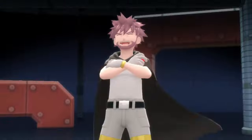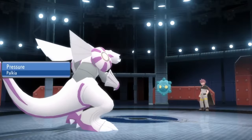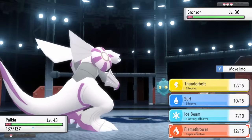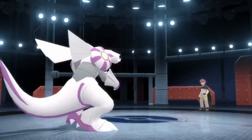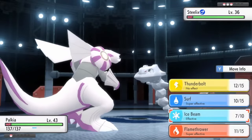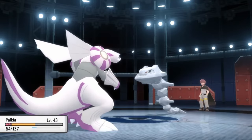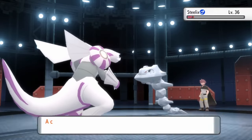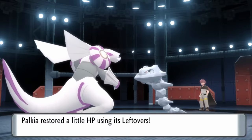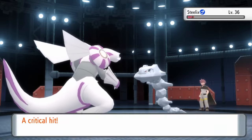Byron is an awesome Gym Leader using Steel-type Pokémon. Bronzor doesn't stand a chance with Flamethrower, but Steelix wanted to prove a point. With that ability of Sturdy, it got an Earthquake off and it hit Palkia for roughly three quarters of its HP due to a critical hit. Potion spam due to Sturdy continues until all of them are used up, and then it finally goes down.